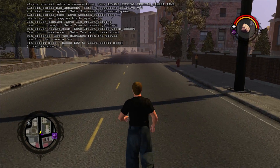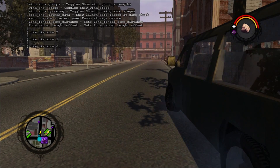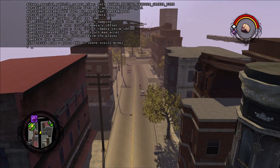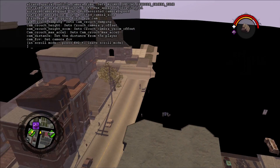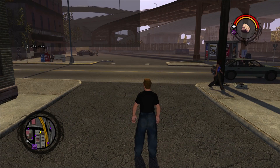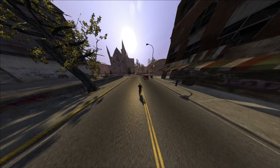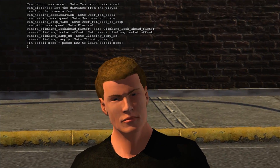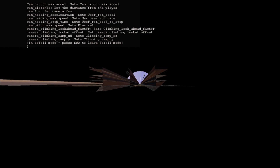With camera distance, you can set the radius of the camera from your player. At zero, the game will appear to be in first person, and anything past 100 will give you a bird's eye view. It tends to give off an early GTA top-down vibe, and by the way, there's a command for that called GTA Cam. Setting the FOV has some interesting effects — below 10 it zooms the camera directly into the player, whereas anything past 100 will turn the world into a stretched-out nightmare.